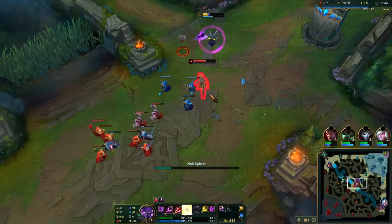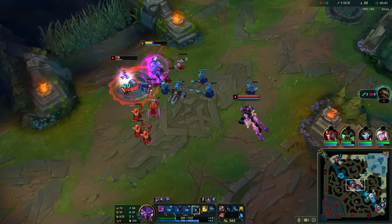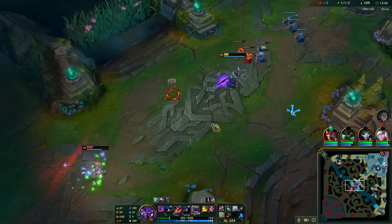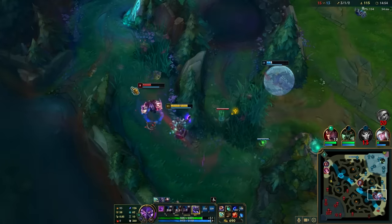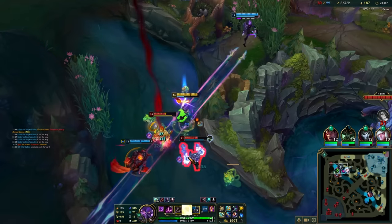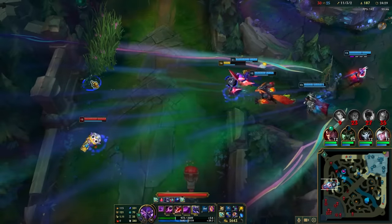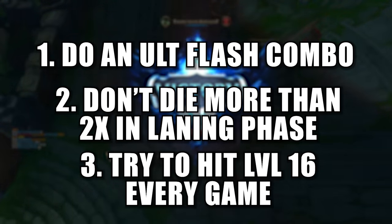My last normal game started off a little weird. Orianna kind of just walked at me with no mana so I used my Q to soak damage and then just killed her 1v1. Then I died because Sylas ganked at the perfect time. A little later I got another kill — I was too scared to do the ult flash combo so I just flashed first. About a minute later I TPed bot and got a double kill, blocked Sylas's E with my ult and saved my teammate. Around the 18 minute mark I basically exploded their entire team and got a triple kill, and then I hit level 16 Kassadin for the first time — and the game was basically over after that. After my normal games I came up with goals: do at least one ult flash combo, don't die more than two times in the laning phase, and try to hit level 16 every game because that shit was awesome.